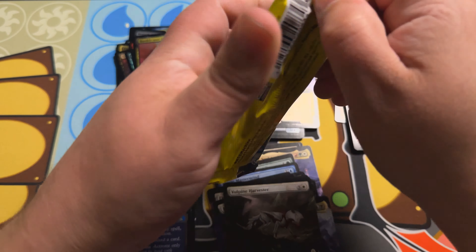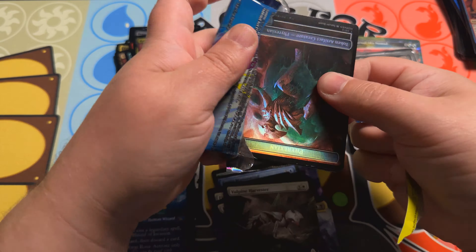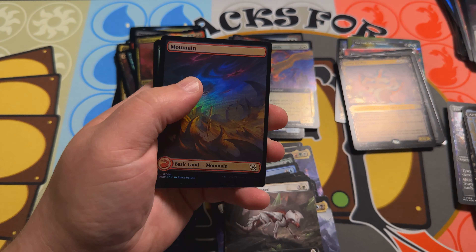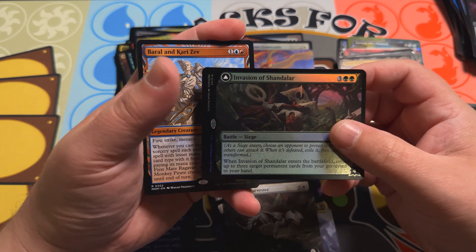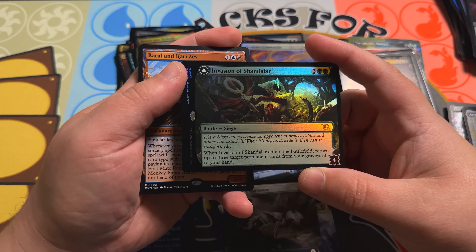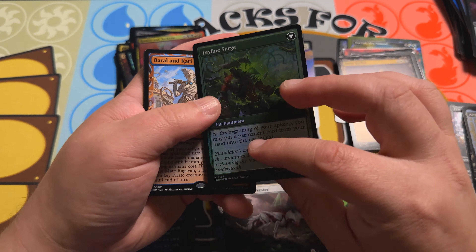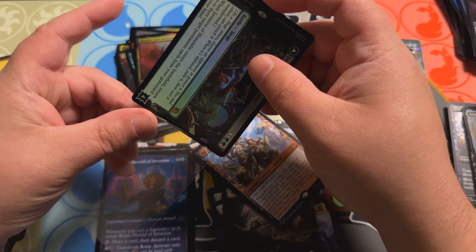Don't forget to check the link in the description below to enter the current giveaway — whatever that may be. I don't know what it will be because this video will probably be a little bit delayed uploading, but when I get it out there will be a giveaway as there always is. Last pack here of the box. Going into an Invasion of Chandalar. A Baral and Kari Zev behind it. When Invasion of Chandalar enters the battlefield, return up to three target permanent cards from your graveyard to your hand. And then a Leyline Surge — at the beginning of your upkeep you may put a permanent card from your hand onto the battlefield. That's definitely a mythic card if I ever saw one. I'm going to sleeve that — pretty nice little invasion card there.